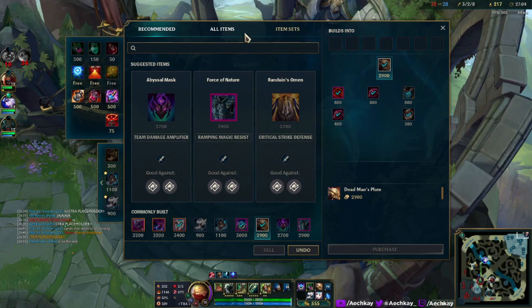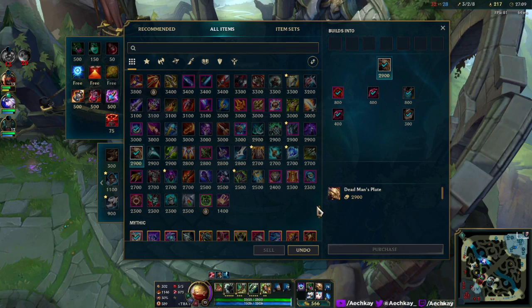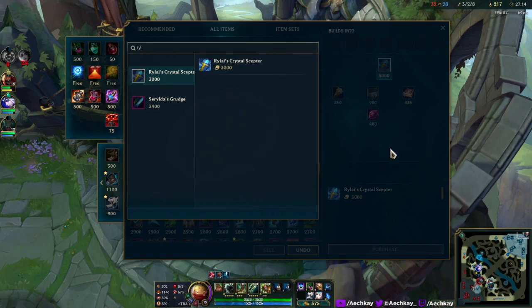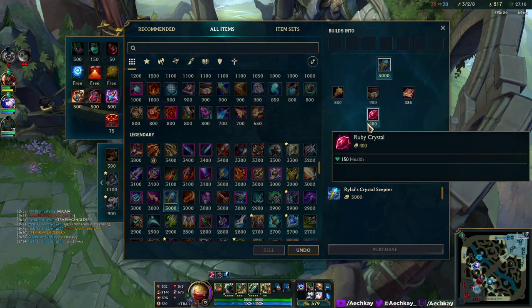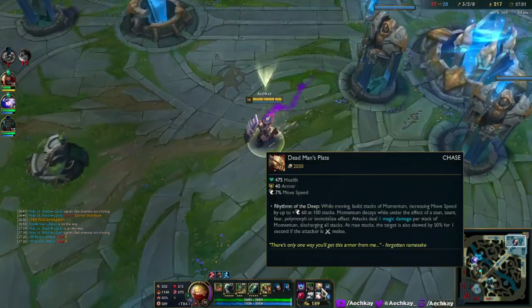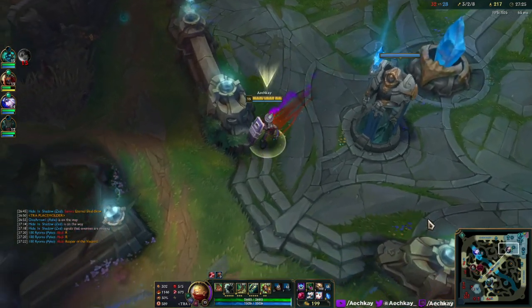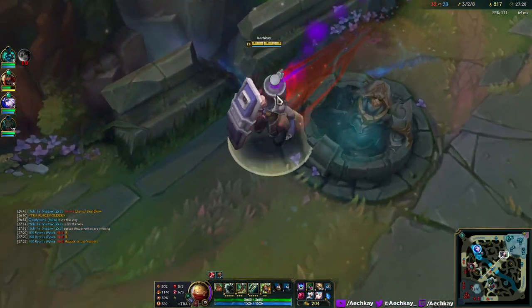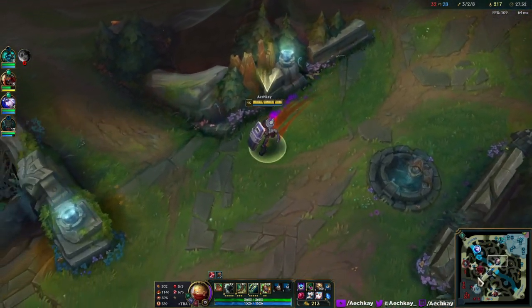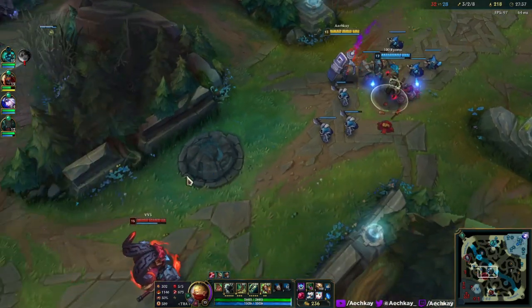I'm looking for Rylai's — I want this. Let's just pick up the HP first. Dead Man's reworked icon looks kind of cool, still has the same effects though. Maybe they adjusted it at all. Looks kind of the same — I think it's more wispy actually. Kind of cool, not bad. Pretty bong bong.